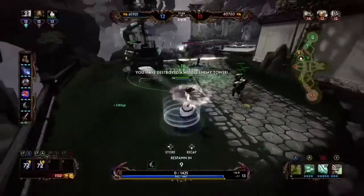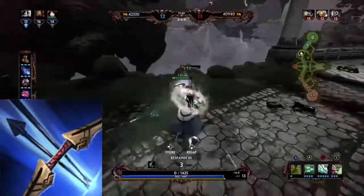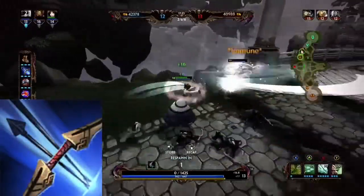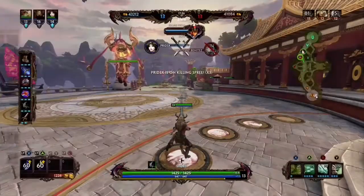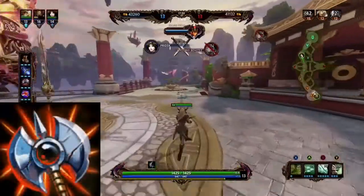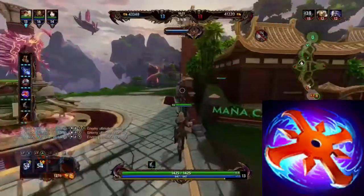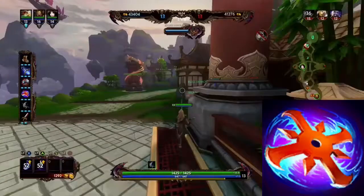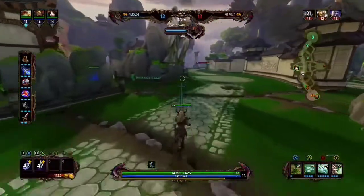The second item I go for is Ichhaival — I don't really know how it's pronounced but we'll call it that. My third item is Executioner and the fourth item is Wind Demon. That's my four-item star lineup right there.